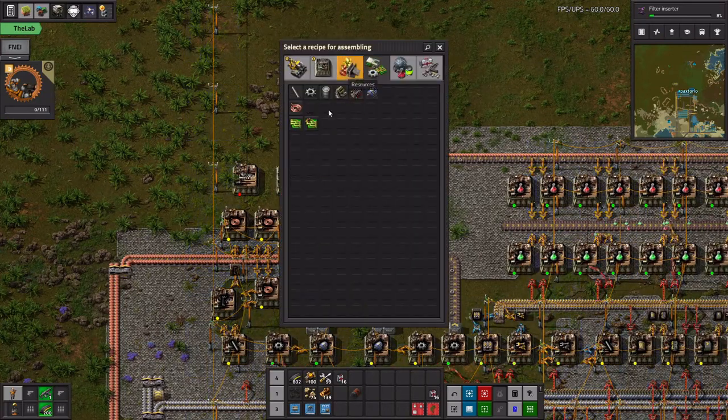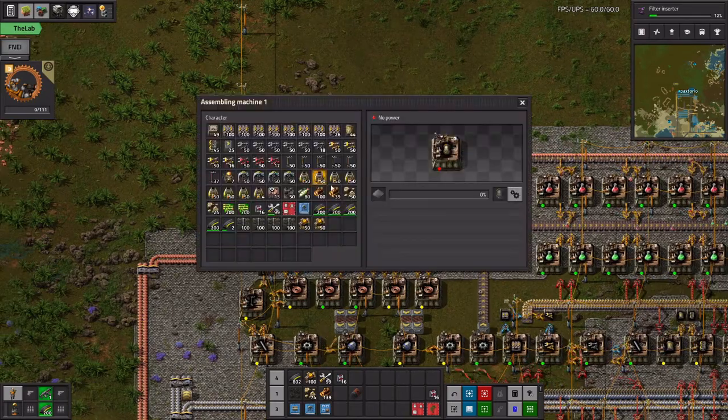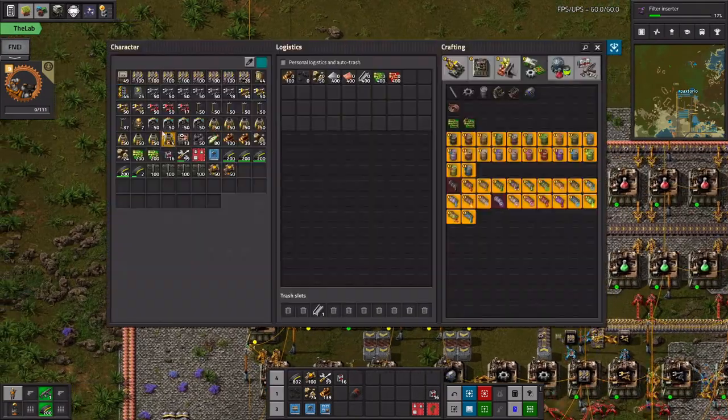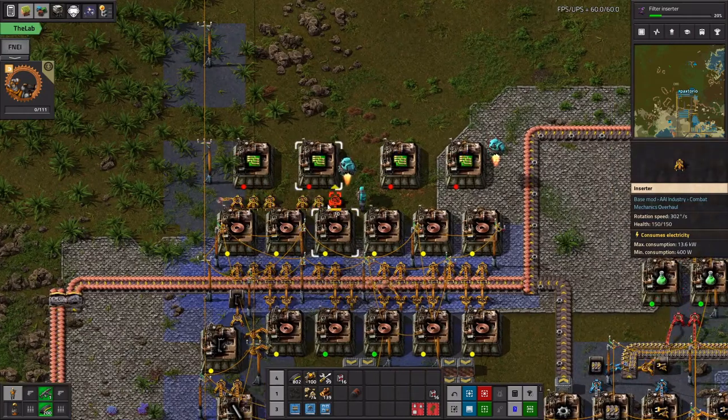In SpaceX actually, the green circuits use stone instead of iron, which I think is pretty nice in terms of just keeping the game balanced.